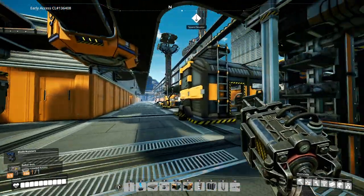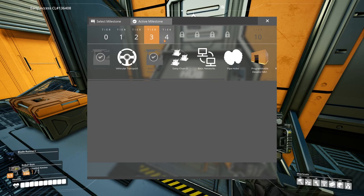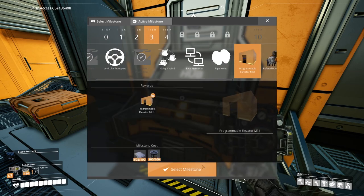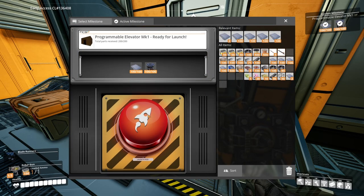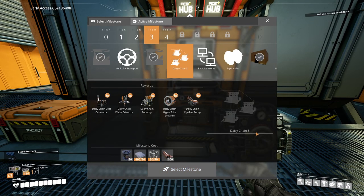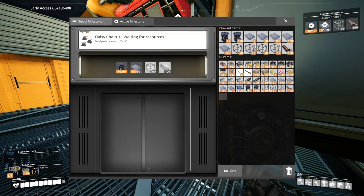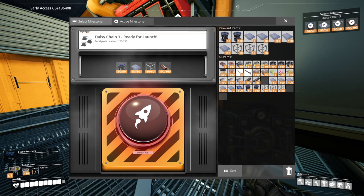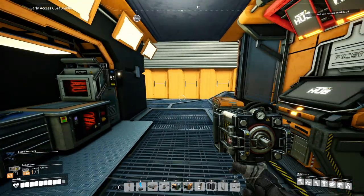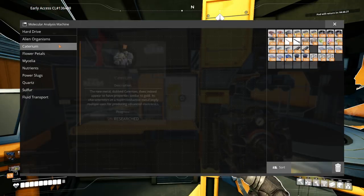Alright, to begin with let's do some MAM research. Let's start with the inflated pocket dimension under the alien organisms tab, so we can unlock 5 inventor slots. Meanwhile let's choose another milestone to work for — let's do the programmable elevators. So we can build the elevator right beside the hub over here. While we wait, let's choose another one and gather the resources needed. I got the fist — that's rare indeed. The MAM has also finished.